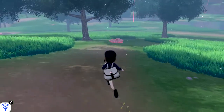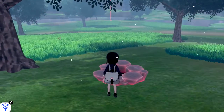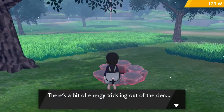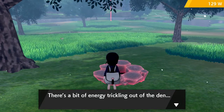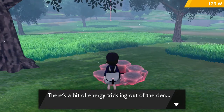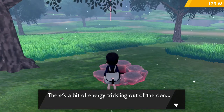You just basically take turns - your team gets four turns. The Dynamax Pokemon you're facing will usually get one turn; later on they get two turns, but that's for more advanced raids. Your goal is just to chip down its HP to knock it out, and then once you knock it out, you have the opportunity to catch the Pokemon.